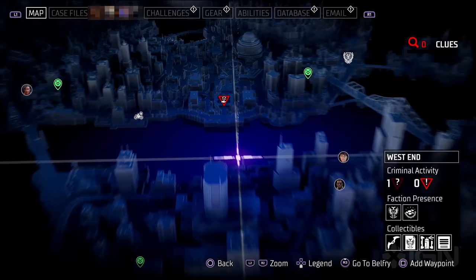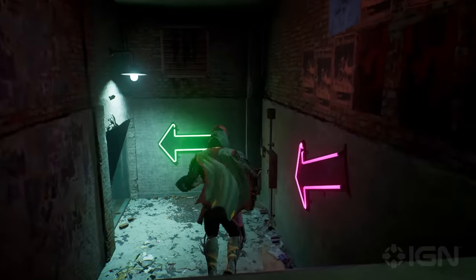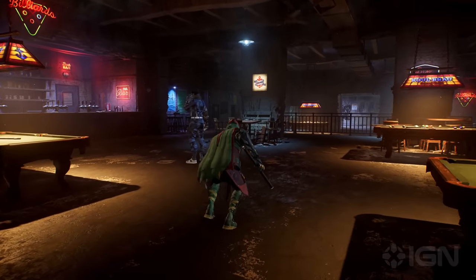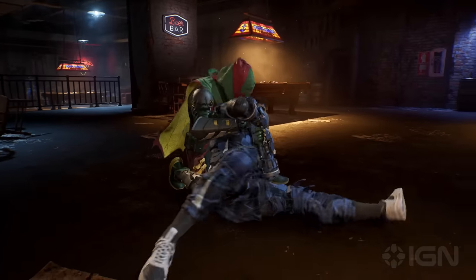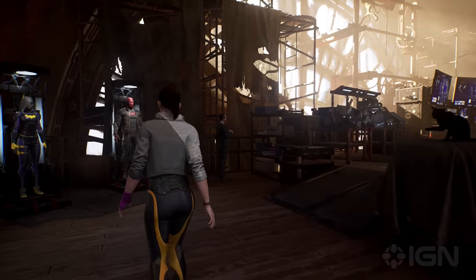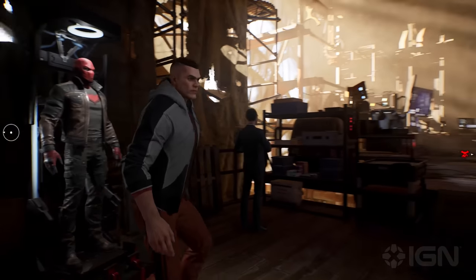Crimes in Gotham Knights come in many forms. They can range from procedurally generated muggings right up to entire gangs running complex operations. The more you foil, the more you'll learn about crimes to come. The developers wanted this concept of information scarcity, so you need to find stuff out about the city night after night. You have an activity queue that you can track and decide what's more important — whether it maps better to a challenge you're trying to complete, or has direct impact on finding the next chapter in the larger mystery. There are a lot of different reasons why a player might choose to go after one particular crime or another.